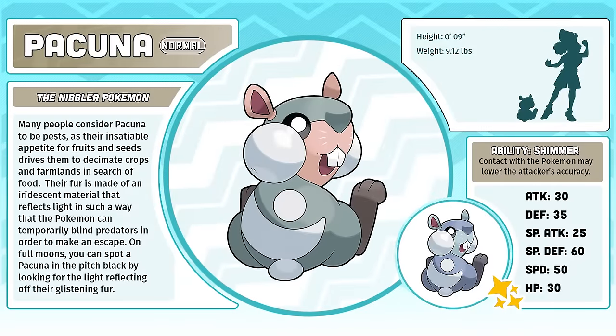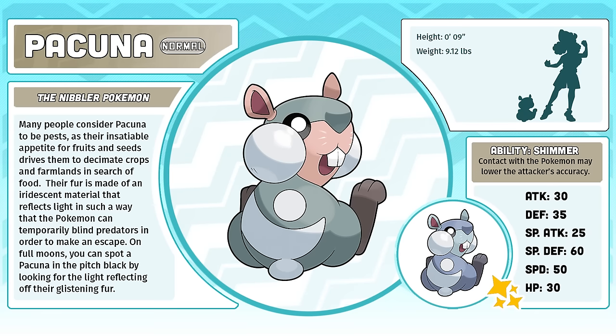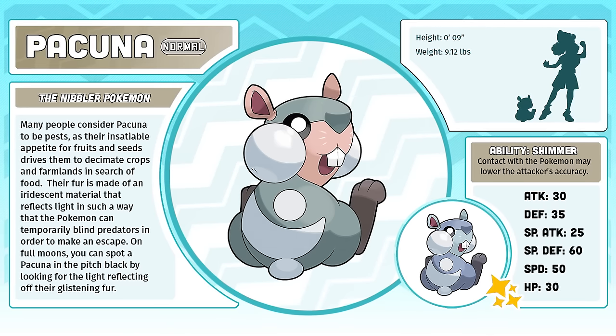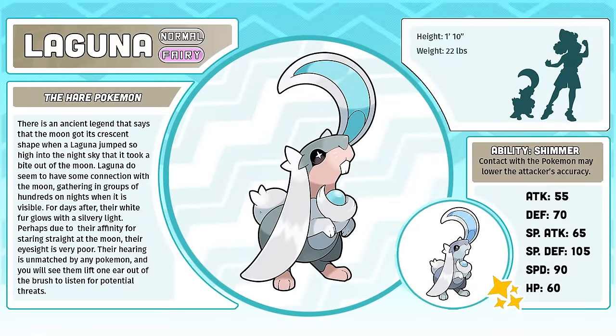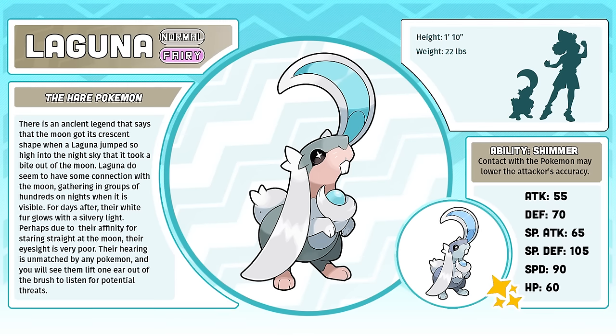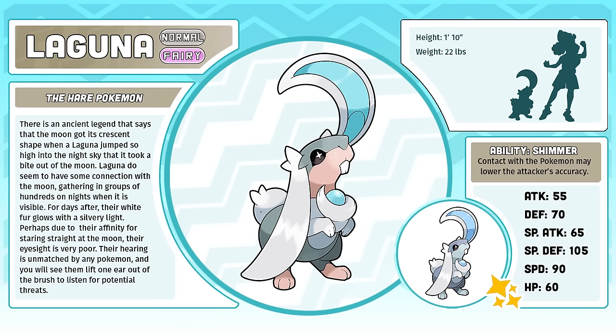Pakuna, the Nibbler Pokémon. Pakuna is exactly what it needs to be — an underwhelming Route 1 normal type that people only catch because they're doing a Nuzlocke. I kind of designed it to be intentionally middle of the pack. As long as it was cuter than Packrat, I was happy. Laguna, the Hair Pokémon. I'm so happy with the changes that I made to Laguna. For a design trope that's so out of my comfort zone, I think it came out pretty well. It feels like a somewhat weak Pokémon that is still appreciated for how pretty it is. Plus, I'm really happy with that shiny.